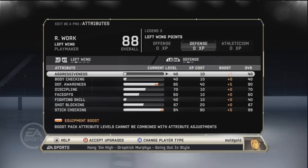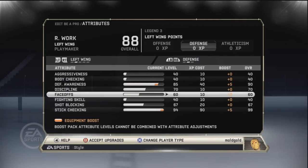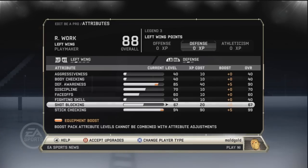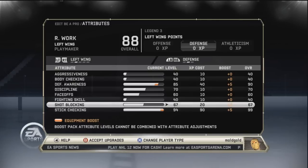Moving on to defense — I really don't hit a lot, so I poke check more often. I put my defense awareness up to about 90 and I don't really mess with any of the other things. For stick checking I put that up to 99. Again, if you guys can't get up to 99, around 95 or 90 should do the trick.